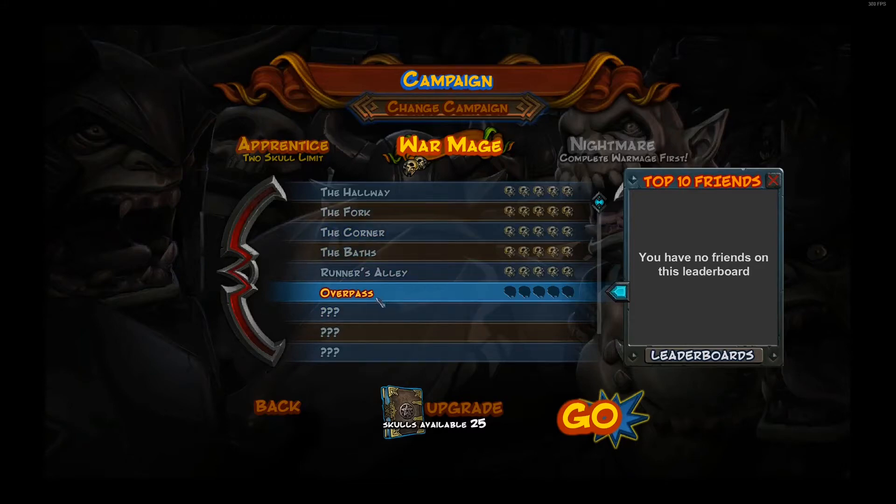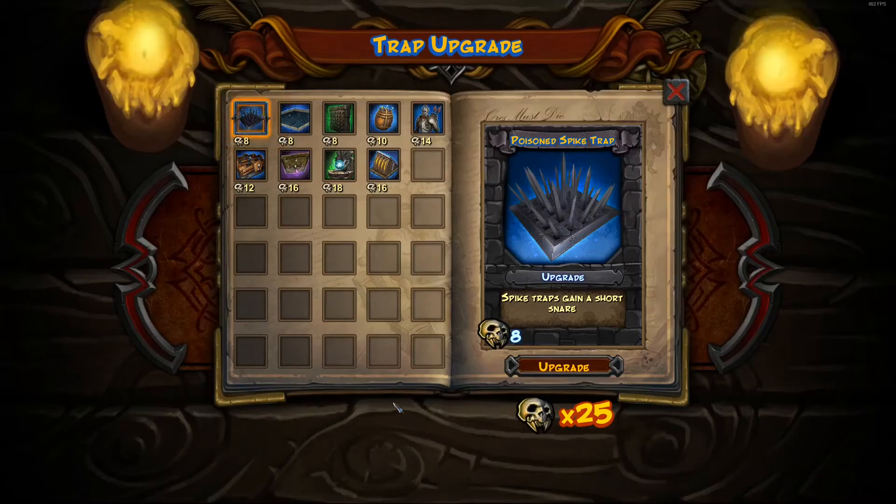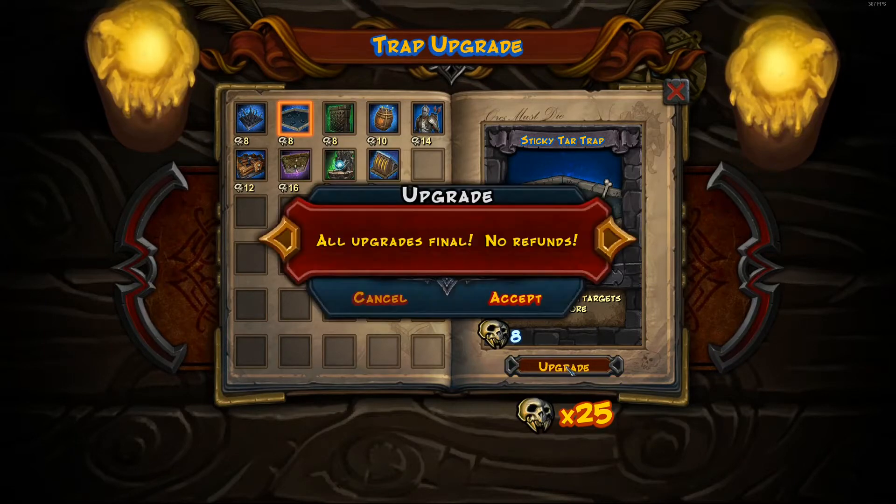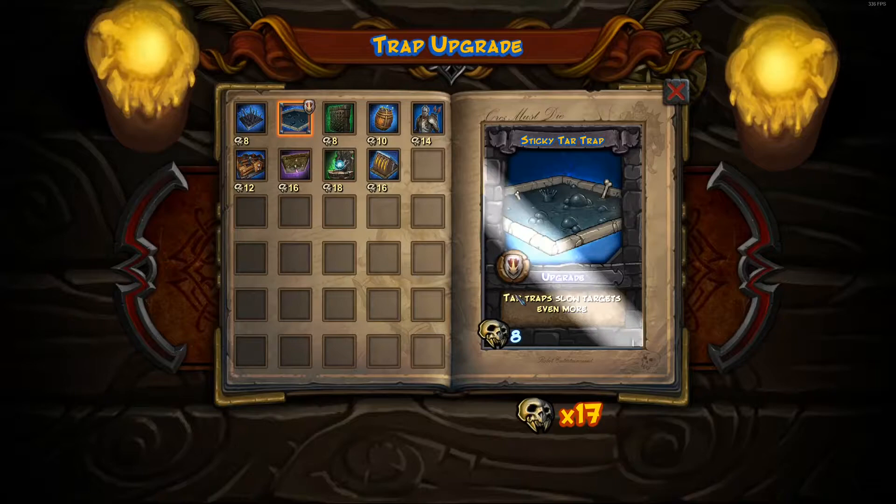We're gonna try out Overpass, but first I want to see what these upgrades do. So let's see what we get here. Slows targets even more. I think we want to upgrade the tar pits because the tar pits have been fantastic. We have 25 skulls — apparently that's the currency — so let's do it.